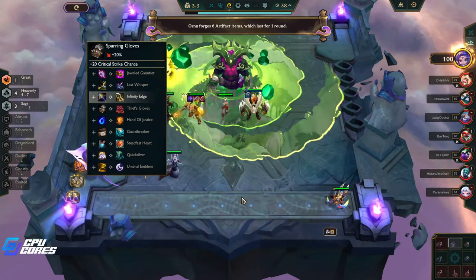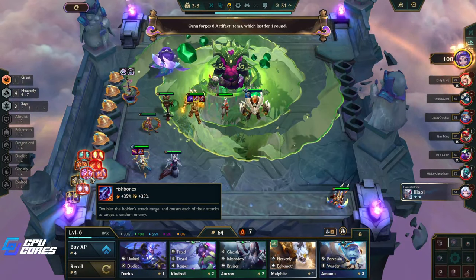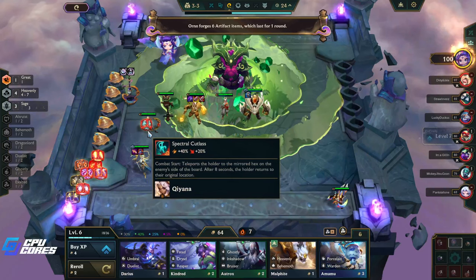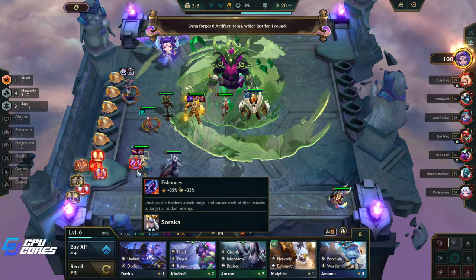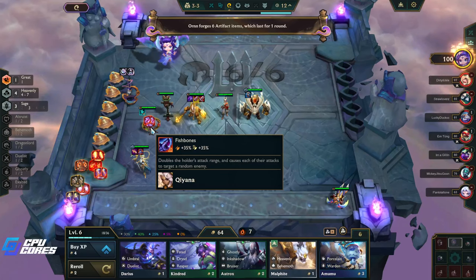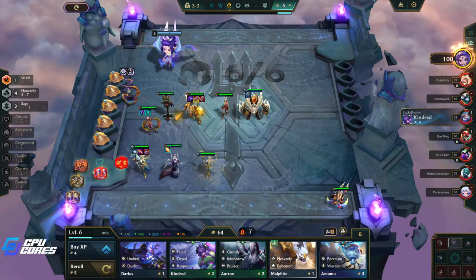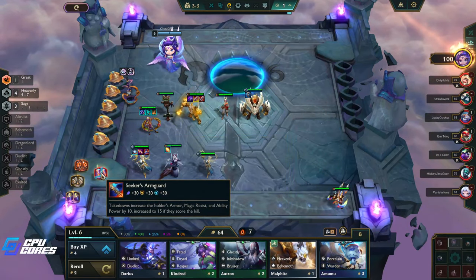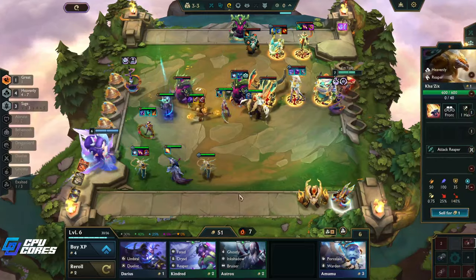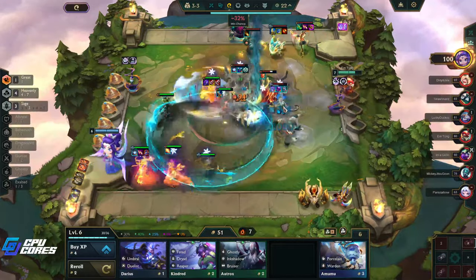This could be a Hand of Justice on someone and get six items. Any AP? Let's put the Spectral on you — Fish Bones doubles the holder's attack range. I think Trickster's Glass is really good on you. There's Bane, there's Defiance. We'll be level six next time, we can put this back in for the crit — that's super good. Infinity Edge would be okay on Kha'Zix but really only if we three-star him.